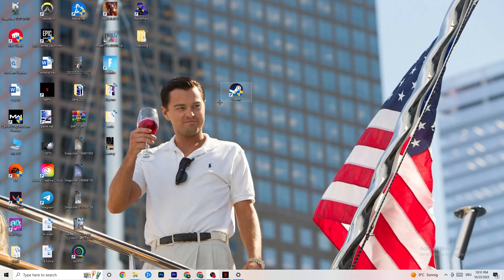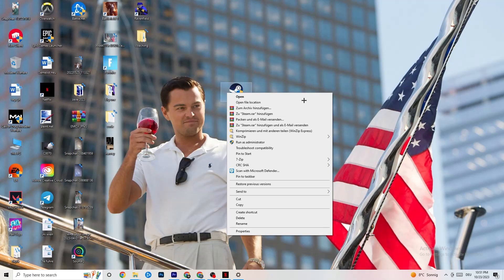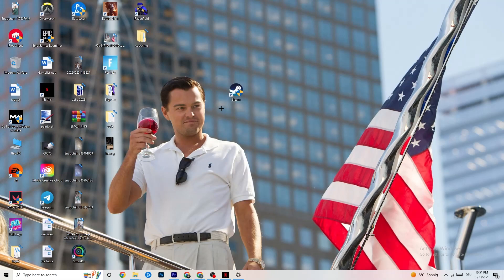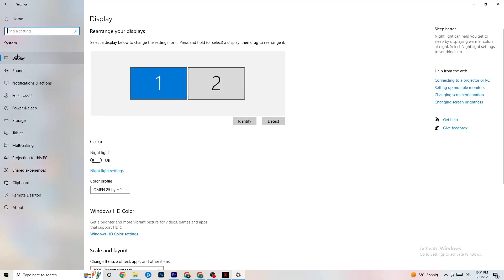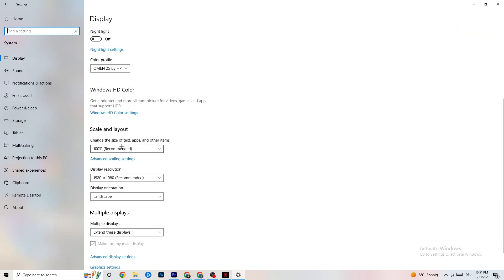If that still doesn't work, do the same compatibility steps for your game shortcut on the desktop. Next, open Settings again, go to System, then Display. Identify your main monitor — if you have two monitors, select the primary one. Scroll down to Scale and Layout, set the size of text and apps to 100% as recommended. Also make sure your desktop display resolution matches your in-game resolution — for example, 1920x1080 — to minimize launching issues.